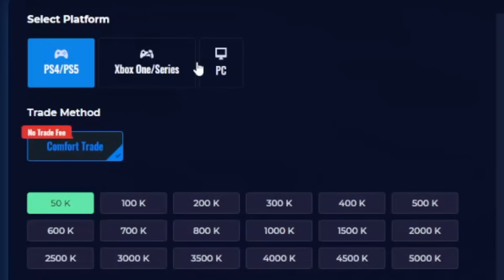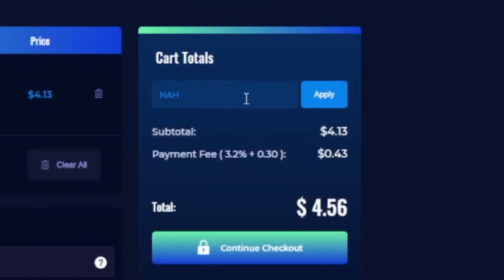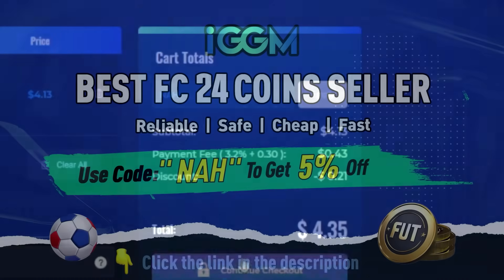Need to improve your club on Ultimate Team? Check out IGDM for its safe and reliable coins with the link in the description. Get an extra 5% discount with code NAH.